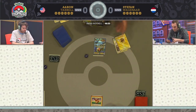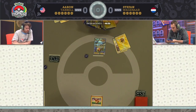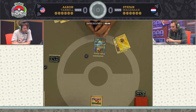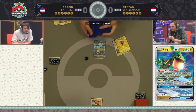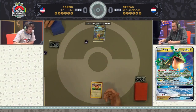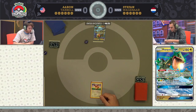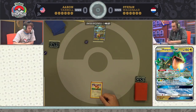We see the Rayquaza GX from Stefan at the top against Eevee from Aaron at the bottom. This is looking like a strong start from Stefan. He has the Mysterious Treasure to go ahead and discard a Lightning Energy — actually has a second one as well. He's off to a pretty fast start. It's exactly what you want to see as a Rayquaza player: you start to get a little aggression going and get some energies onto the board early.